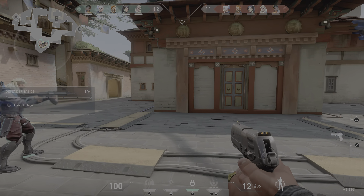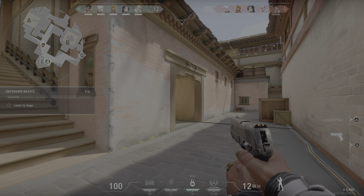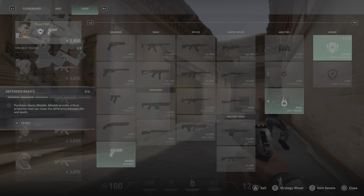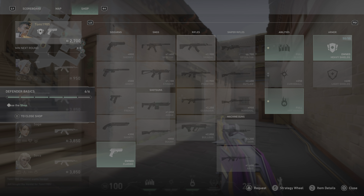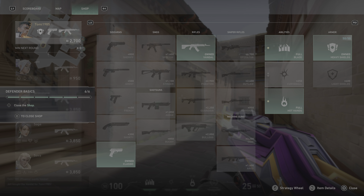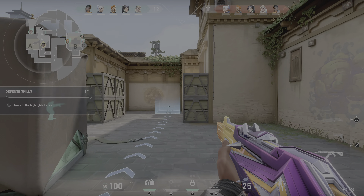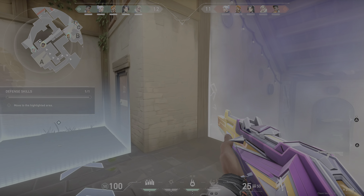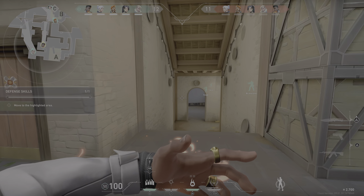Great work. Let's switch to defense. Switching sides. Sage, you're the defense expert. As defenders, we prevent the spike from detonating at all costs. Let's gear up again. First, safety — grab heavy shields. Now your abilities — prepare blaze this time, wall of fire. The key to a defensive hold is spreading out and sharing information. Phoenix and Sova, defend A site. Everyone stay alert, listen for enemy footsteps.